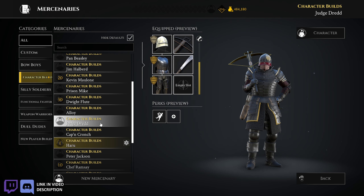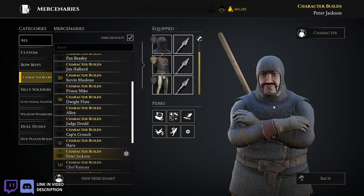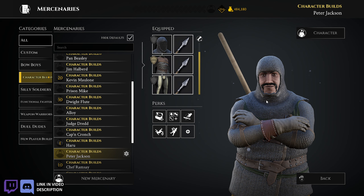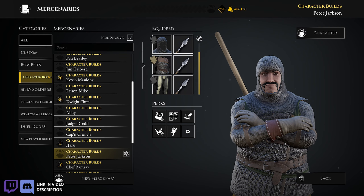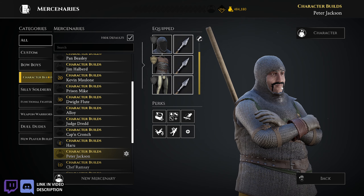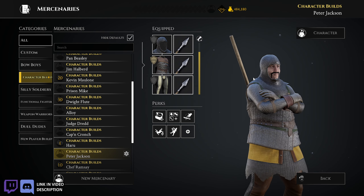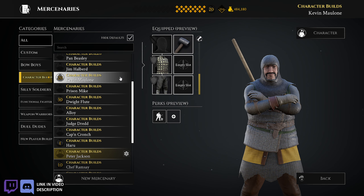And then Peter Jackson — kind of famous on the channel. He's my all-javelins build. He's based on Peter Jackson's appearance in the Two Towers when he pops up at the top of the wall at Helm's Deep and throws a javelin — that's his cameo. I tried to base the design off of what he was wearing in that scene, and this is what I came up with. That's the armor, and then all javelins and the perks.